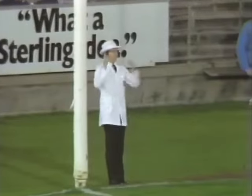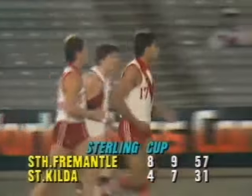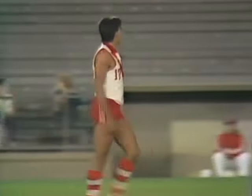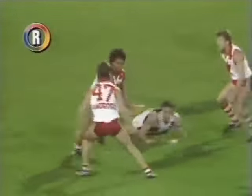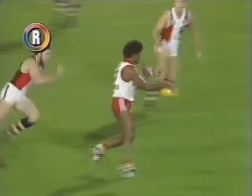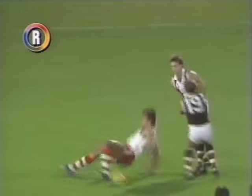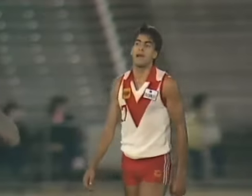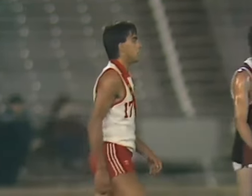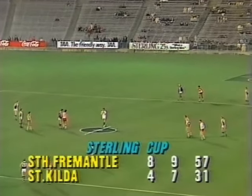Eight-nine to four-seven — in fact, that's five goals in five and a half minutes. You know, it's very rare that you see an avalanche of goals in night football like that. And once again the danger of Vagona — the skill of Vagona as he picked out Dorotich under a bit of pressure. If it wasn't a mark it was a free kick anyway. And Dorotich with his third goal proving a handful at centre half forward. Just over the ten and a half minute mark, and it's 26 points the difference in favour of South Fremantle.